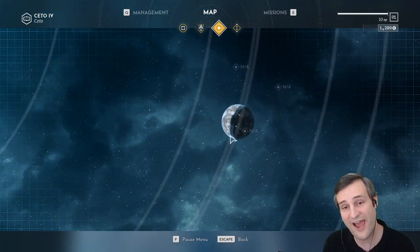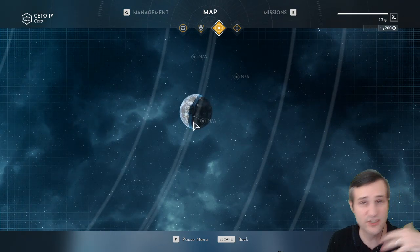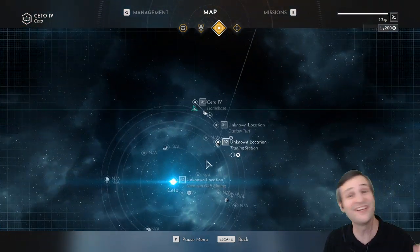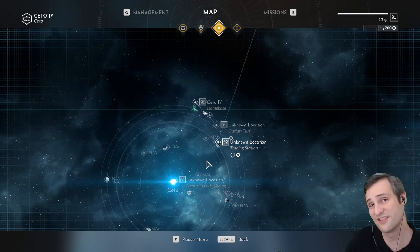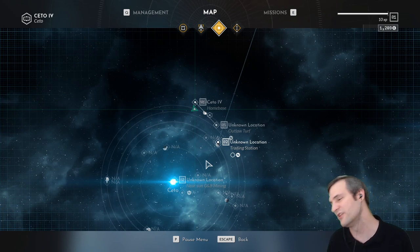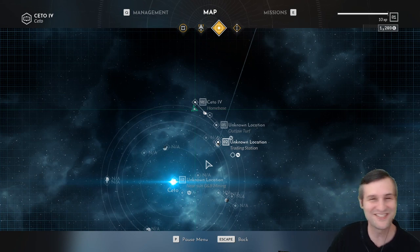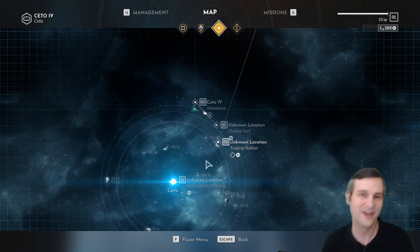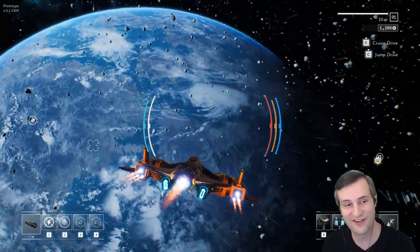These locations include planets where you can fly down into atmosphere, explore the world, venture to stations, fly into caves, and other types of structures. All of this is in the works — the team is actually out of the office this weekend, but these are things we are working on and will be presenting when the time is right.